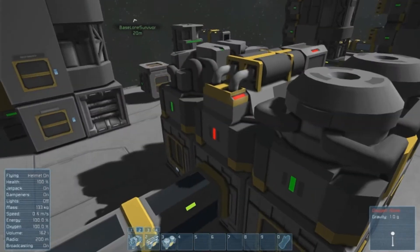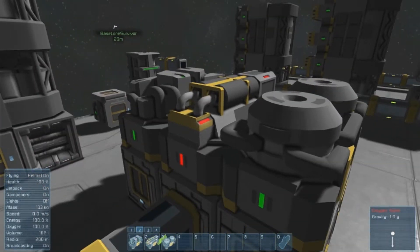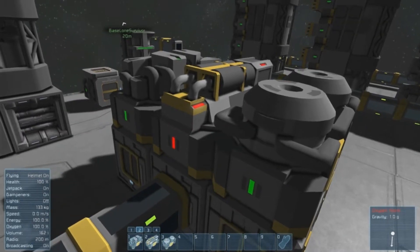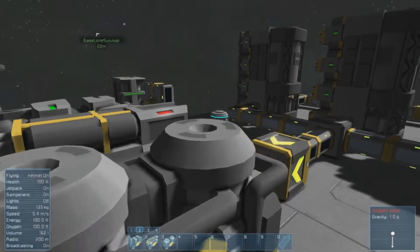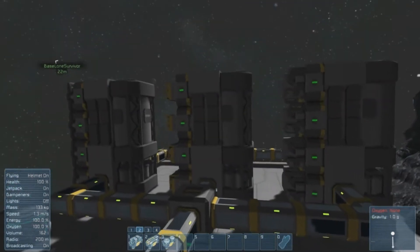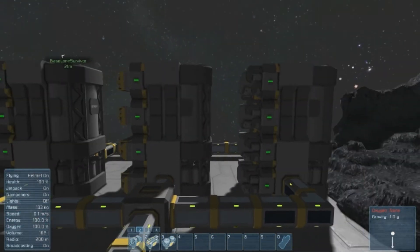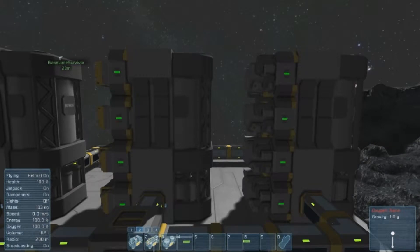I wouldn't say this is necessarily a good setup - I've just put these modules here to demonstrate. I'd need to revise it more, but the idea is you filter materials through filter blocks into cargo storage and assemblers. Power efficiency reduces the power cost while processing.